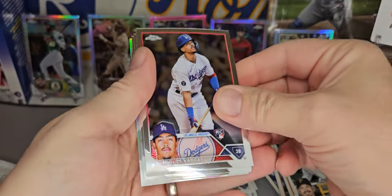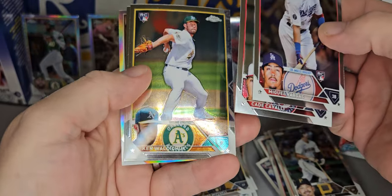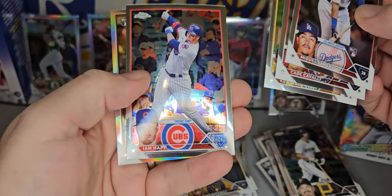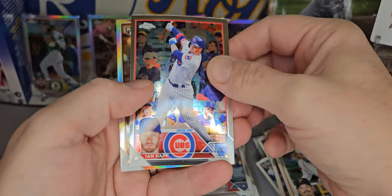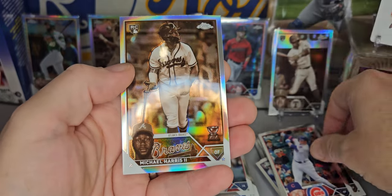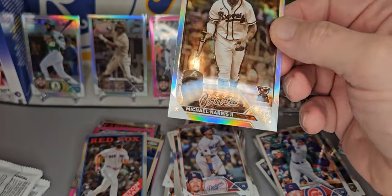And we got a Miguel Vargas rookie card, Cade Cavalli, Ken Waldichuk, Ian Happ. And we do have a rookie on the sepia — Michael Harris II. Nice, on the sepia.